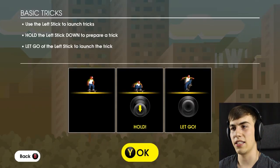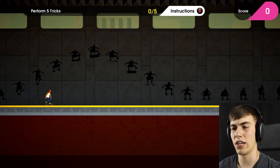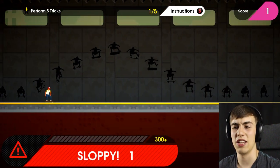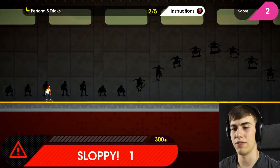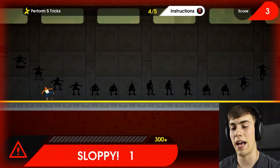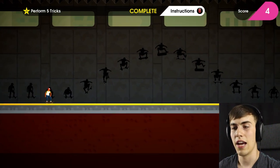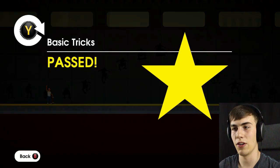Basic tricks: use the left stick to launch tricks. Hold the left stick down to prepare a trick, then let go of the left stick to launch it. You flick the left stick wherever you want and it'll do a different trick. If I flick it directly up, it's going to do an ollie. Flip it to the side and it's going to do a backside shove it. Flip it to the other side and it's going to do a frontside shove it. There are other moves as well, but I really don't know how to do them.